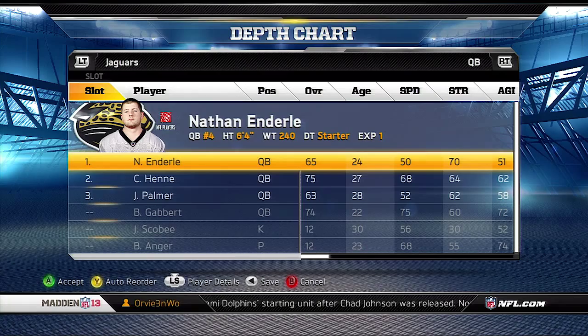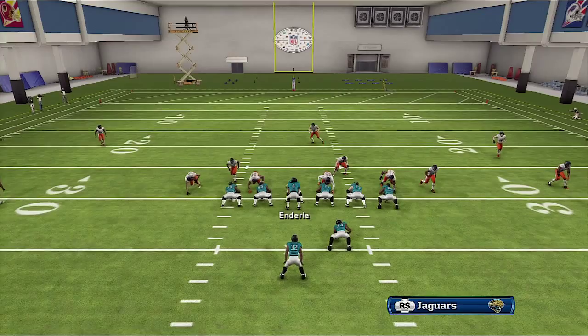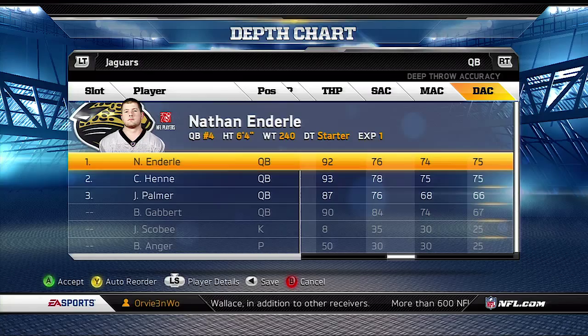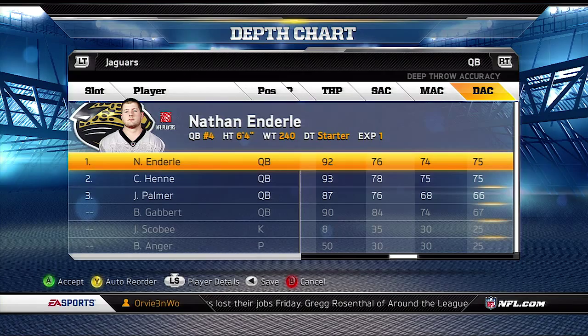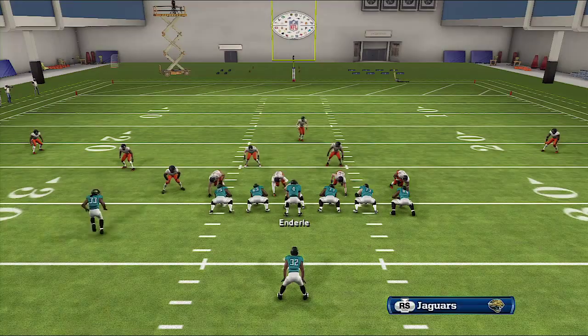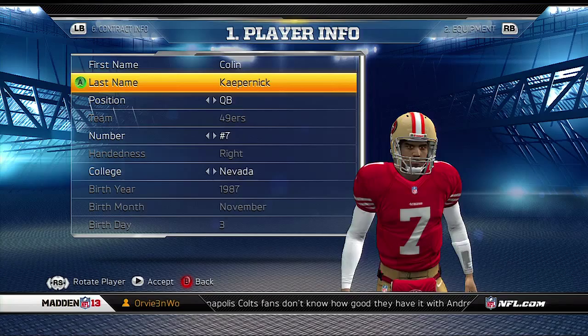He has quite a bit better accuracy throughout the stats: 76 on short accuracy, 74 on medium, and 75 on deep. So the guy can make all the throws. Like I said, he's very non-mobile, so you need to keep him in the pocket. Don't try to roll him out. You can run play action with him, but you definitely want to keep this guy centered in the pocket. Step up into it, and if there's nothing else, throw the ball away. This is basically how a Tom Brady or Peyton Manning plays. He's not on their level by any means, but that's the style of quarterback he is. He can make all the throws, so don't feel worried about throwing deep or throwing short.